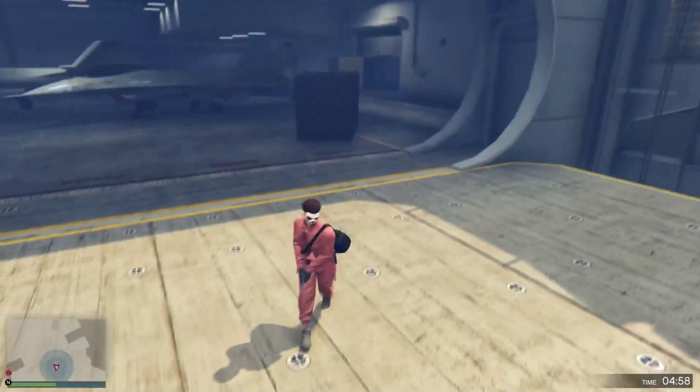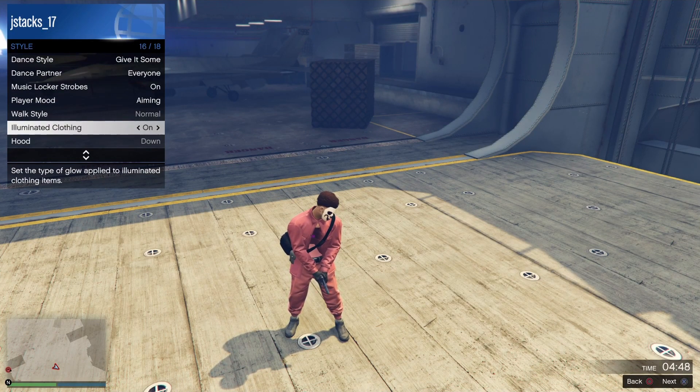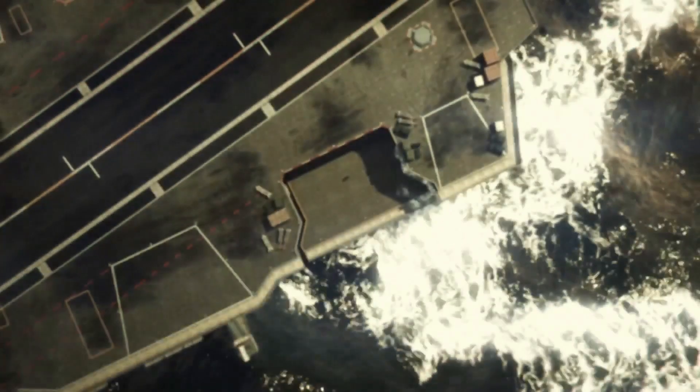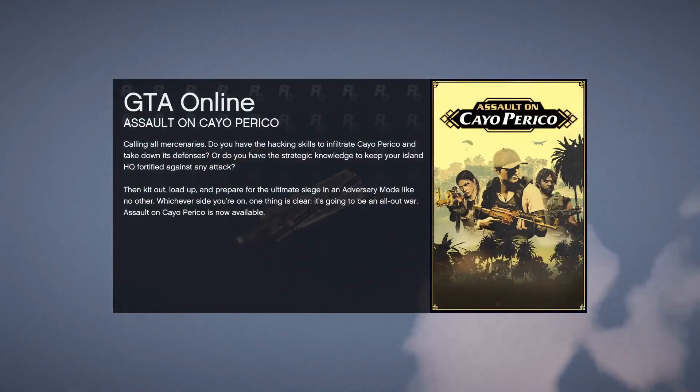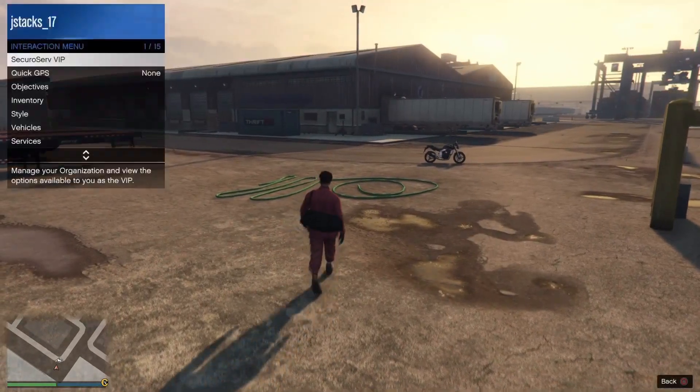Once it's loading in, open up the interaction menu, go to style, and go down to illuminated clothing and cycle through it — you can hold right or tap it — for 25 to 30 seconds. You can use the timer in the bottom right corner to measure how long it's been. Once you've been doing it for 25 to 30 seconds, quit the job from your phone. If you don't spawn in with the duffel bag, press start, go to online, and swap characters — click on your character and you'll spawn back in with it.